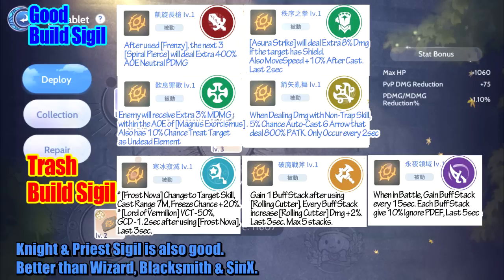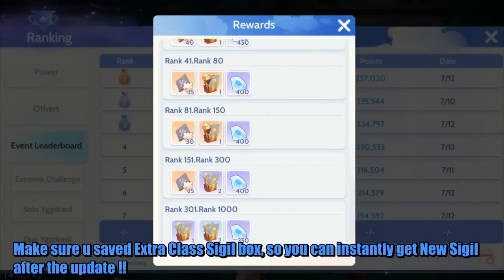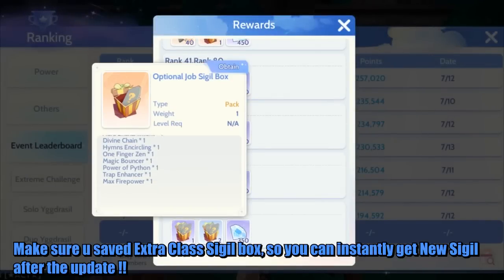Knight and Priest sigils are also good — better than Wizard, Blacksmith, and Assassin. Make sure you save extra class sigil boxes so you can instantly get the new sigils right after the update.